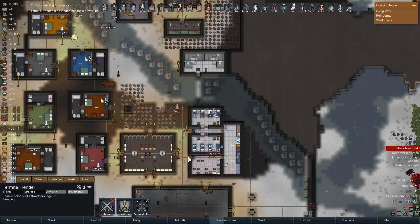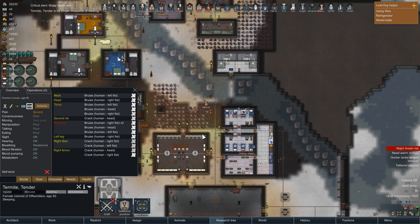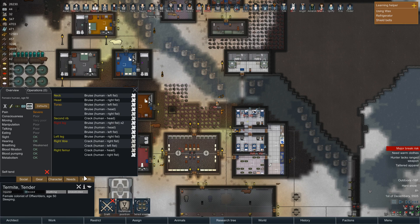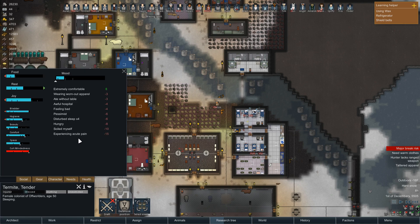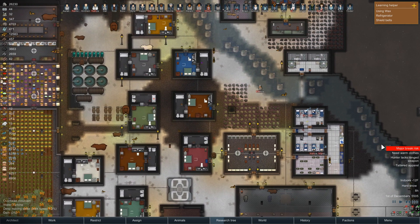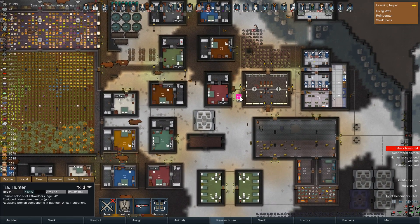Major break risk - what the bloody hell is your problem? Yeah, you're hurt. Maybe just maybe, if you hadn't picked a social fight, you'd be fine. So I really don't give two shits about you being in pain. And you soiled yourself. Wondering where our cleaners are.